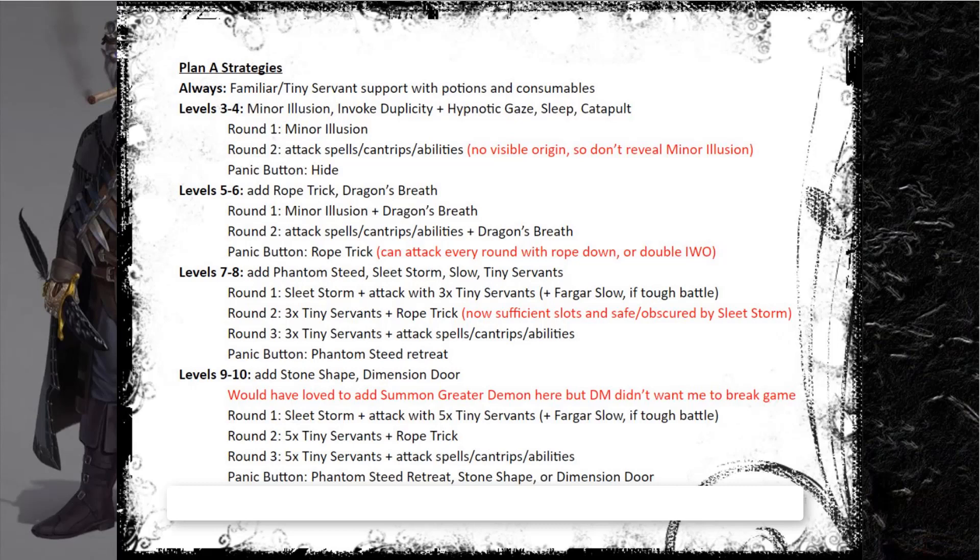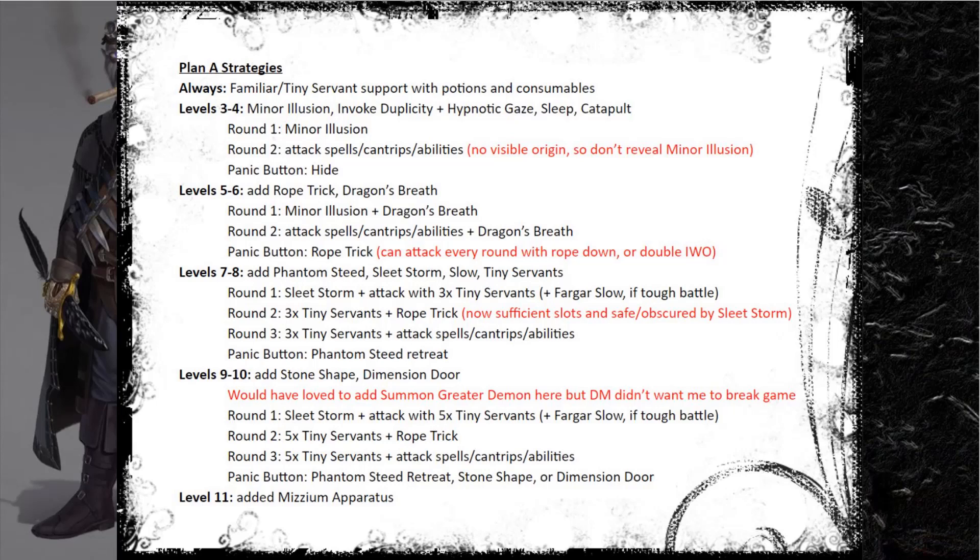At levels nine and ten I added fourth level spells, specifically Stone Shape and Dimension Door. Would have loved Summon Greater Demon but the DM didn't want me to break the game. Round one I still open with Sleet Storm and attack with now five Tiny Servants. Then I go into Rope Trick and continue pounding with Tiny Servants. When I need a panic button I have the Phantom Steed retreat at 200 feet per round, plus now Stone Shape and Dimension Door alongside Rope Trick. Lots of options to enter total safety at even a sniff of danger. At level 11 I just added the Mitzium Apparatus, giving a lot of flexibility on how to proceed after opening with Sleet Storm.